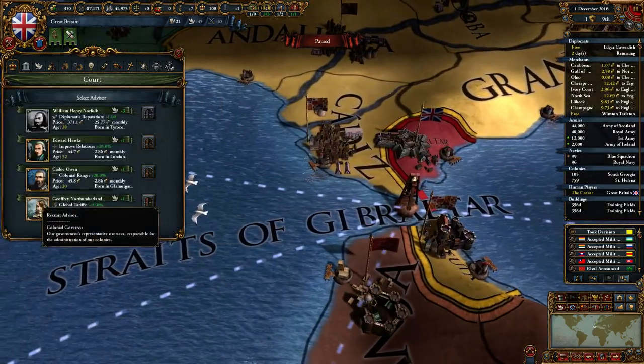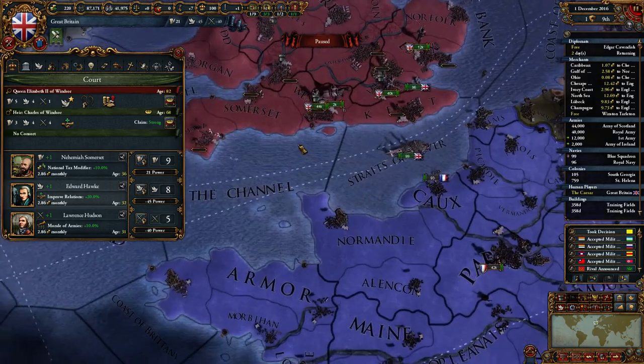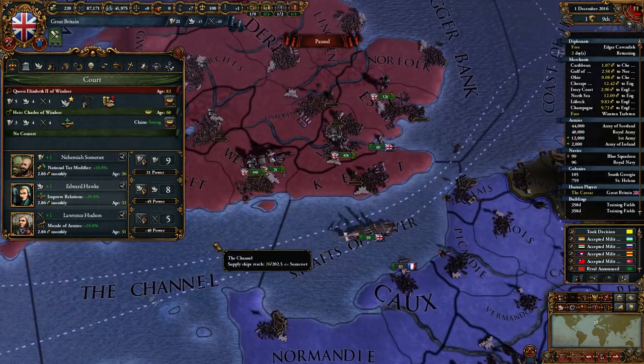Oh yeah, we also own Gibraltar - I forgot about that. We need people to improve relations and morale of armies, definitely. So currently we have Queen Elizabeth of Windsor, who is a charismatic negotiator. She's strict, but she's a possessive perfectionist.